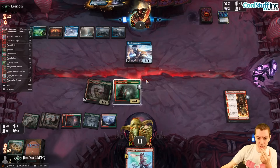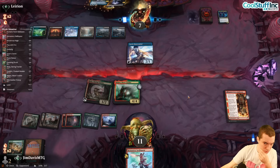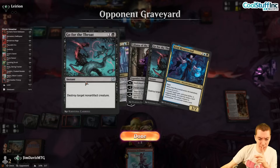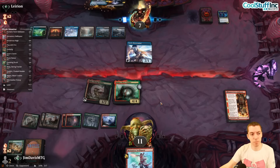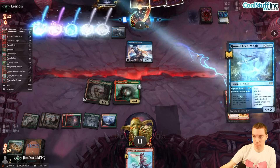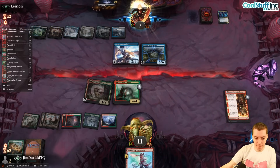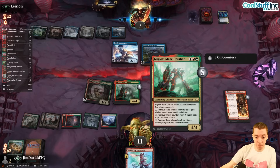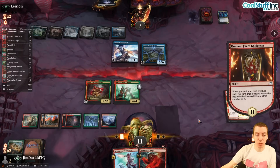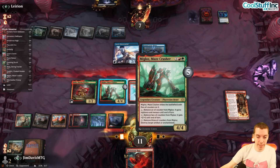They can play the Whale on their turn as a 6/6 blocker. This game's gone a little tough — they've hit us in a lot of spots and we've had a lot of lands — but we're still pretty heavily in it. They play the big Whale. This thing can pump twice.